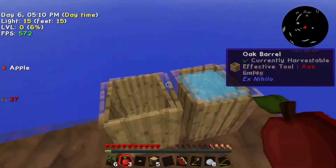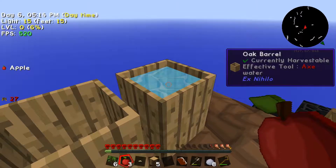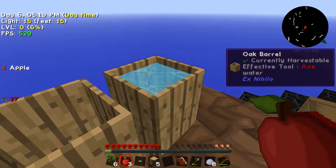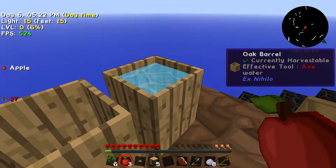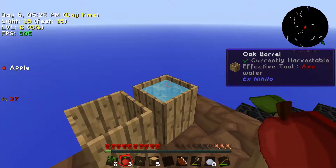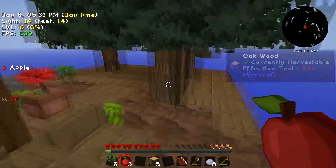You go ahead and smash cobblestone down until it's gravel, then again until it's sand, then once more and it turns into dust. You wait until one of these barrels fills up with water, then you right-click on it with the dust and that will form a clay block inside. Right-click again and that takes it out, then you can put it on the ground and smash it.